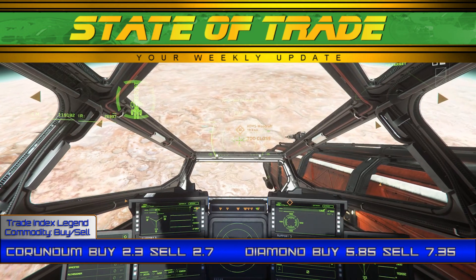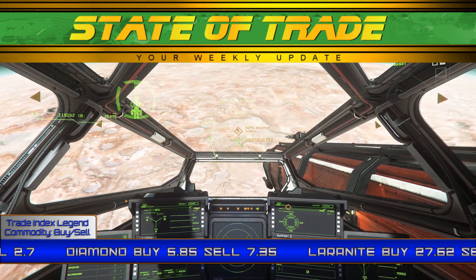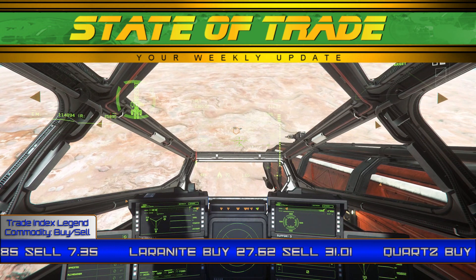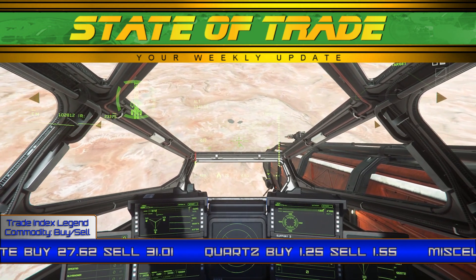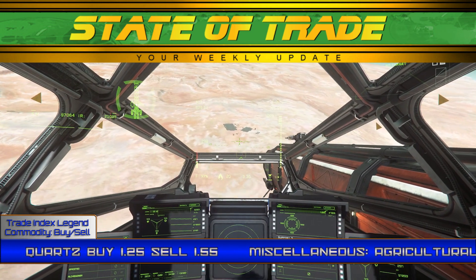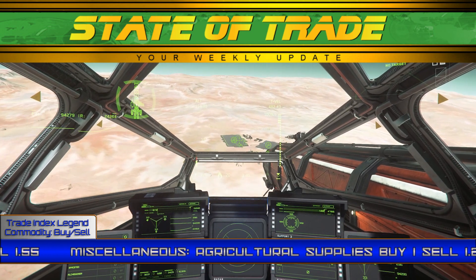The gas market sees Astatine calming down this week. Astatine around Hurston occasionally spiked to the 7.30 range, although the majority of the week saw the gas holding at a base of 7 UEC. Deposits in Crusader still hold to the 7.80 range, and ArcCorp deposits follow just below. Fluorine holds firm at a base of 2.95, with most locations keeping to maximum demand for the gas.